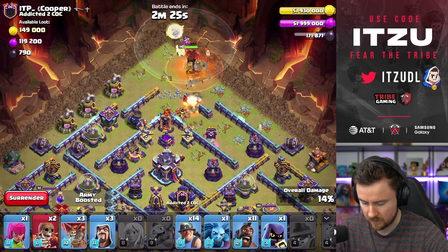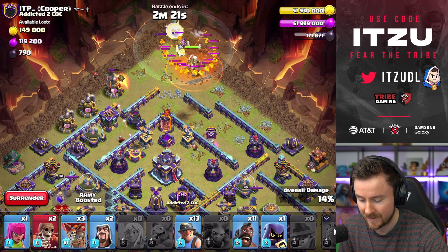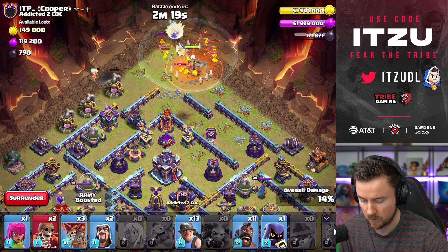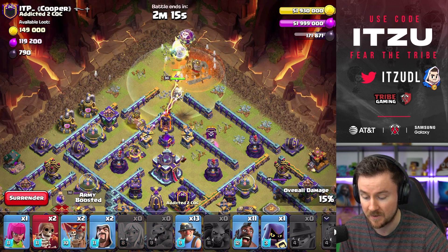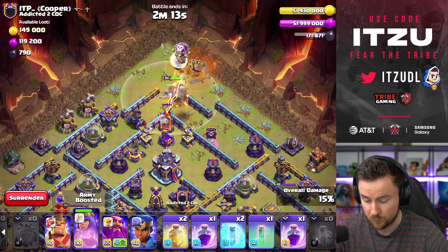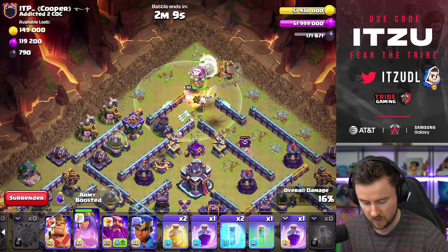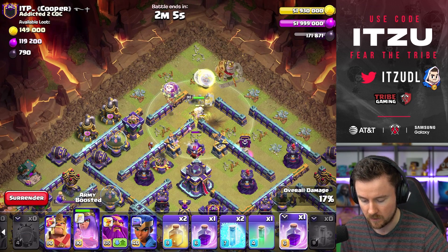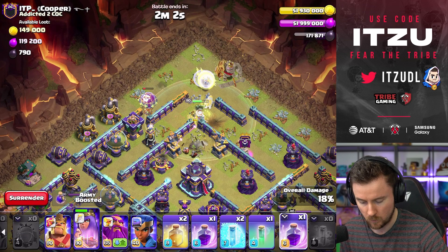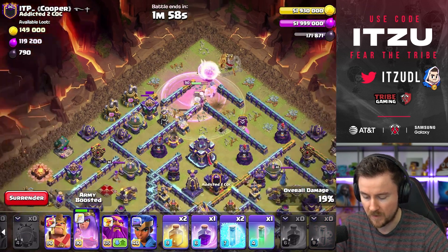Maybe use one Miner and a Wizard to make sure she's 100% going in — I'm a little bit afraid about that one. Now she should go in for sure, going to the left side. The Rage Tower is already triggered, which is really good news. The Apprentice Warden staying alive, giving us some more power and options to get through this part of the base.